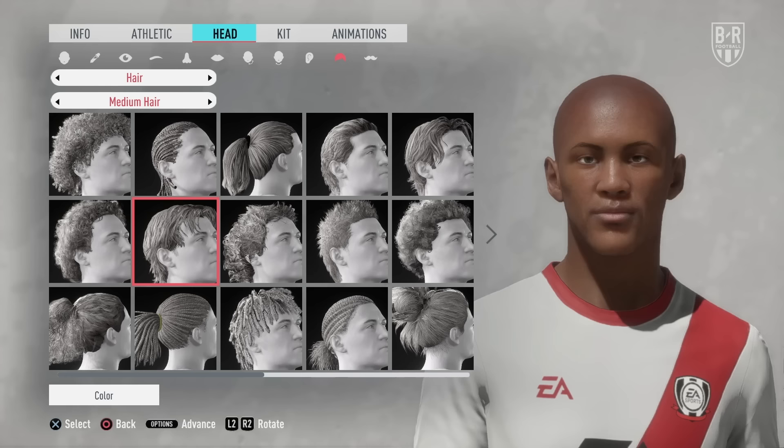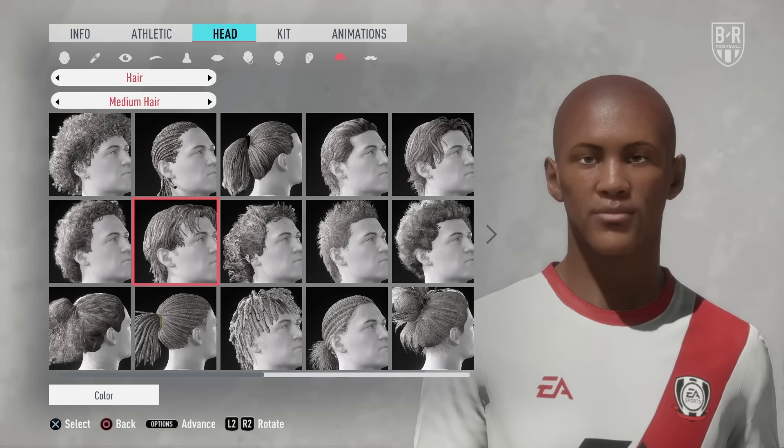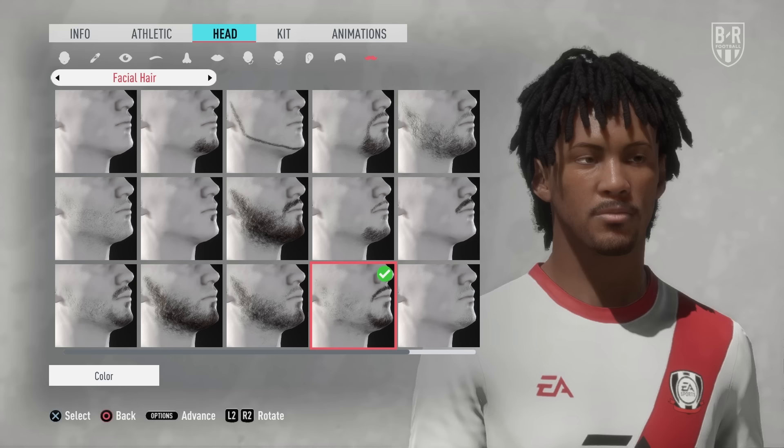First things first, you want to make sure you're happy with your player during the creation stage. While you can always go back to tweak their look at any time, most of their details are locked in and can't be edited. This includes their position, playing style, height and weight, all of which are key to building the player you want.